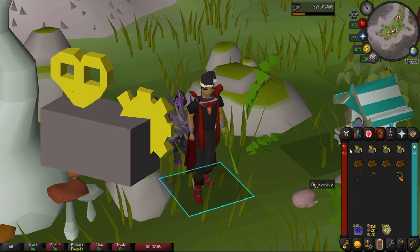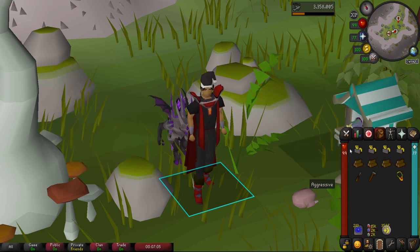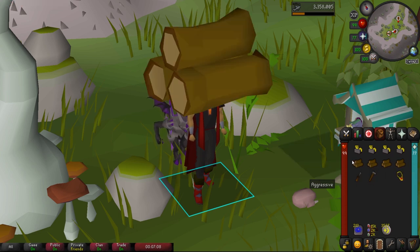Moving on to the inventory: only for the very first birdhouse run you're going to need clockworks — we only need four of them. You can get them from the Grand Exchange or build them on the crafting table in your POH. Every birdhouse run the log will be consumed but the clockwork will not.